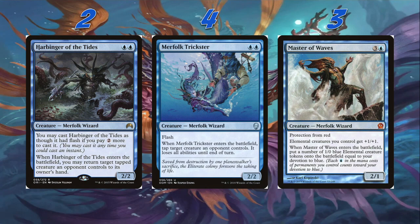Then we're playing three Master of Waves — it's a 2/1 for three and a blue with protection from red, Merfolk Wizard. Elemental creatures you control get +1/+1. When Master of Waves enters the battlefield, put a number of 1/0 blue elemental creature tokens onto the battlefield equal to your devotion to blue. With all our blue pips, we're probably getting about four or five elementals on average. Protection from red is obviously fantastic — it dodges Play with Fire, dodges Blood Tithe Harvester. A lot of the time when you play Master of Waves, your opponent has to have something or they're just dead, because we're getting like four or five 2/1s with flying.